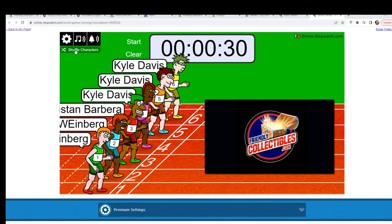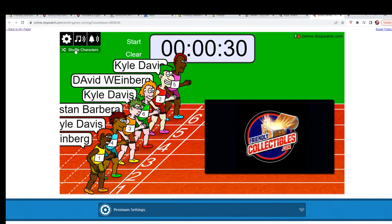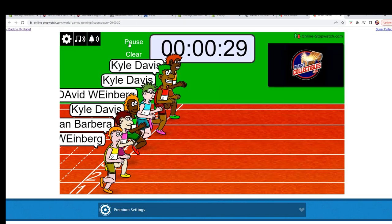Here are our racers. We're going to shuffle seven. Here's one, two, three, four, five, six, and seven. And they are off.